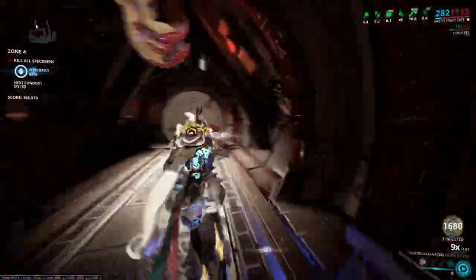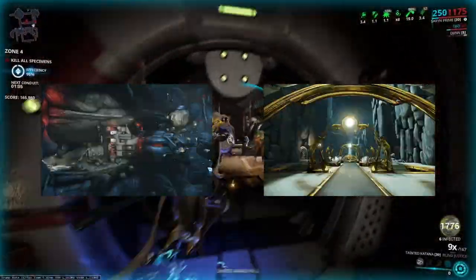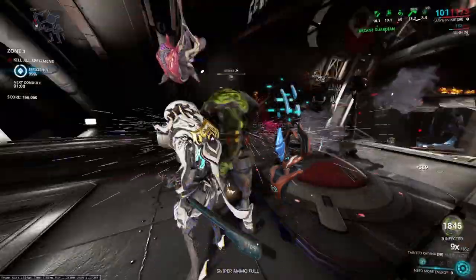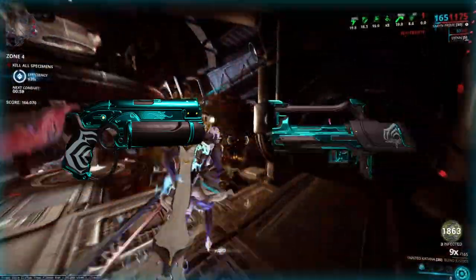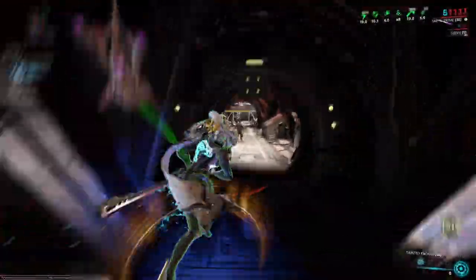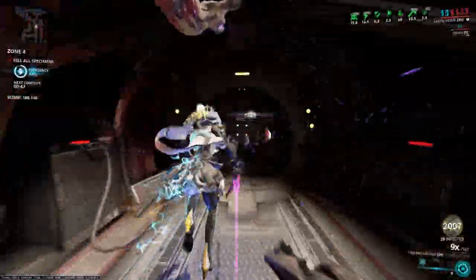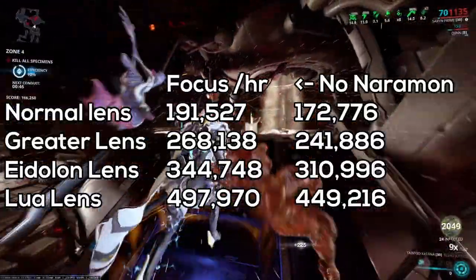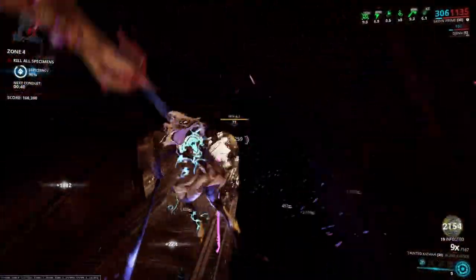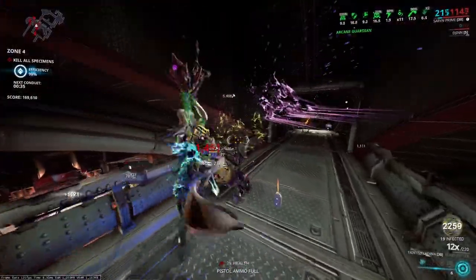You will mainly get a Radiant Relic or Endo every 2 stages, but you do have a chance to get Captura Scenes, a Synthetic Eidolon Shard which is worth 5,000 focus points, as well as Lato Vandal and Braton Vandal Parts. The results you are about to see, take them with a grain of salt, due to each week the tilesets and factions change for each stage. I only went to stage 8 and got the following results. As you can see, the amount of focus I get per hour is nearly half of what I could get when doing Adaro. But if you want to farm relics while farming focus, this is the method for you.